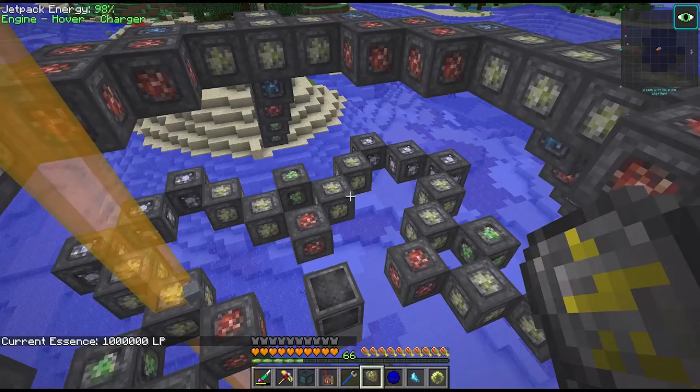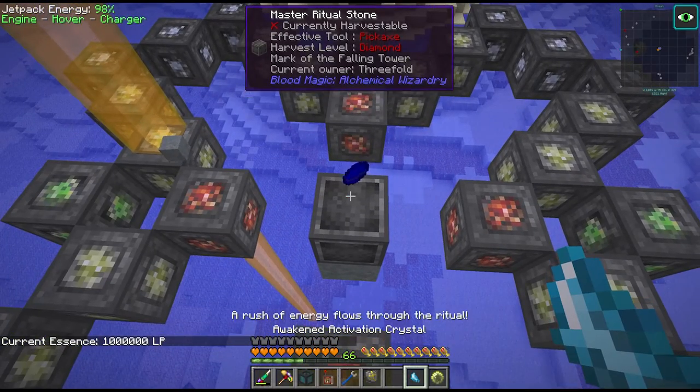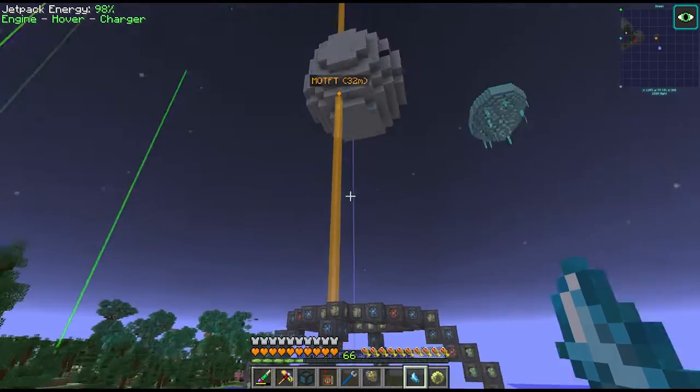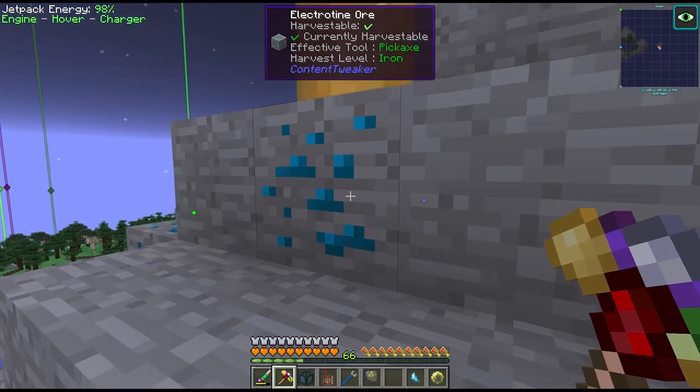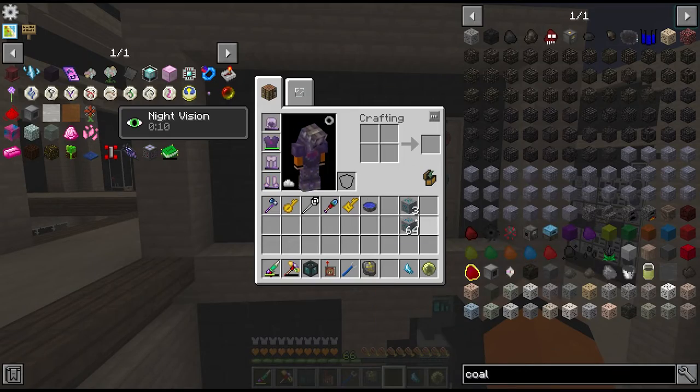We've just hit a million life essence in our network, so we need to use the Potency Core Awakened Activation Crystal and we're going to see an explosion any minute now. That was a bit strange but yeah, more electrotine. We got just over a stack from that ritual.